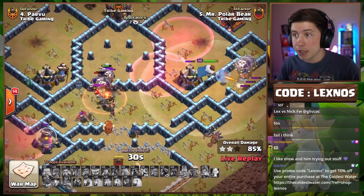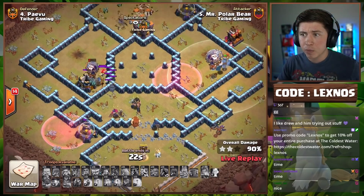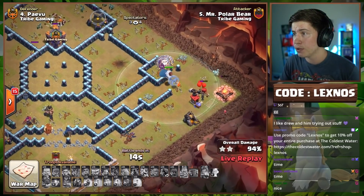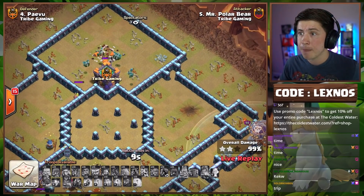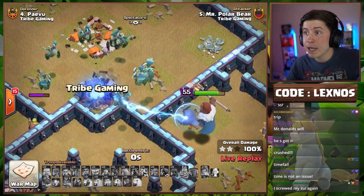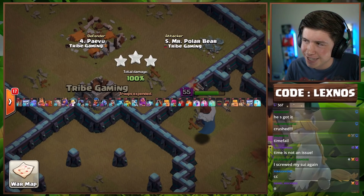40 seconds to go — the only things left are the Archer Tower and the multi. 30 seconds, down goes the multi. Tell me he has enough time for cleanup. Loons on the left, loons on the right, Warden and Owl trying to snipe storages. Air skeletons are being pesky. One minion on the bottom storage, lots of minions up top. 18 seconds — the loons down south will get the storage, these loons and the Warden will clear those buildings. It all comes down to the Clan Castle. 10, 9, 8, 7... Warden and Owl fly faster, please. 5, 4, 3, 2, 1. Yes! Mr. Polar Bear with the calculated Clan Clash triple — what a god! Another three-star for Team Lexnose.